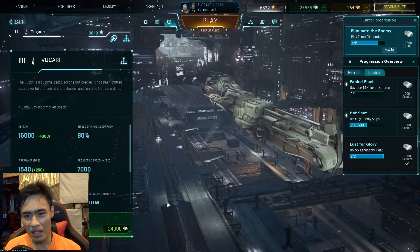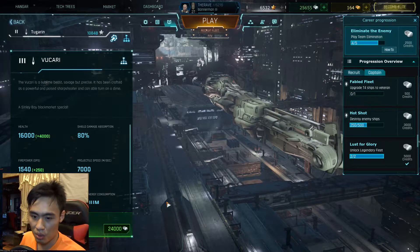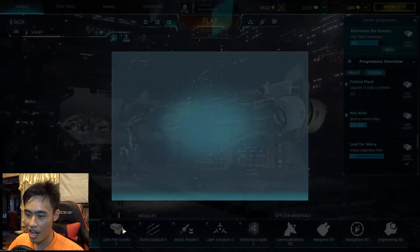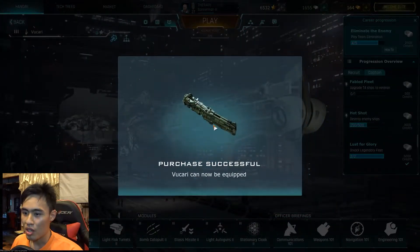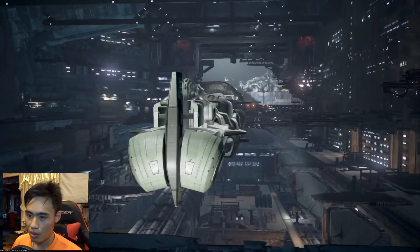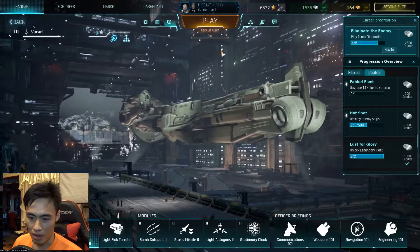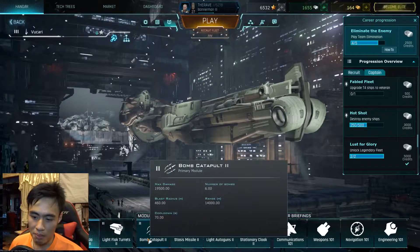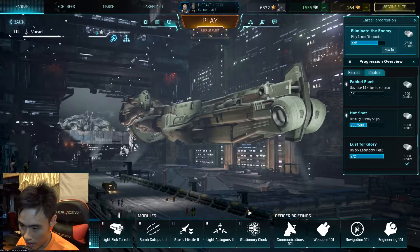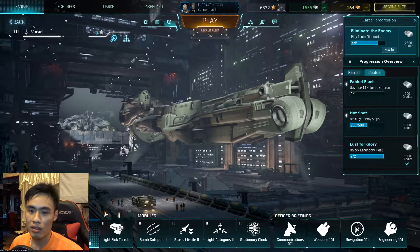So today yes, I'm going to get this Vukari and test it out. We bought the Vukari, let us take a look at it overall. Where is the barrel? The barrel is not around here. Right off the bat we have bomb catapult, stasis missiles, light auto gun, stationary clock, heavy tesla cannon, and light flag turret.